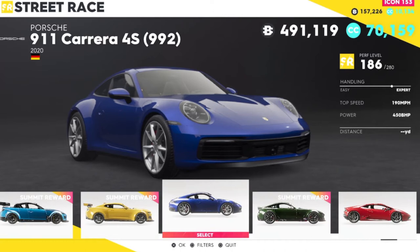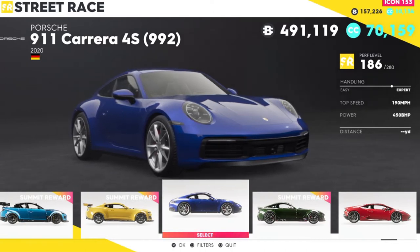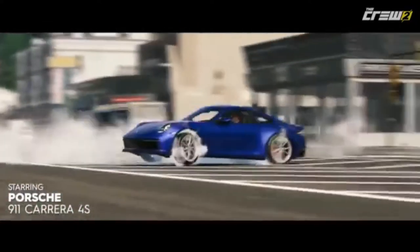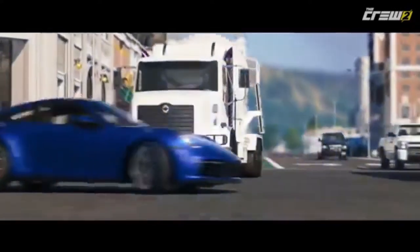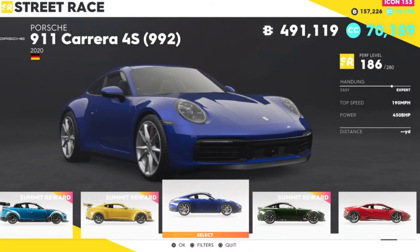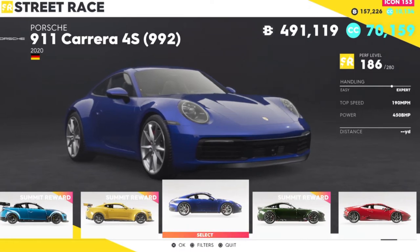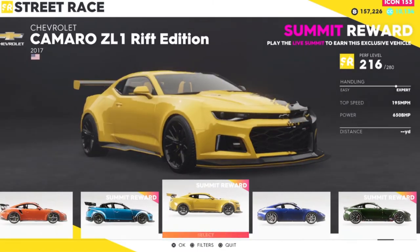I managed to find one of the new vehicles — the Porsche 911 Carrera 4S. This was teased in the trailer, it's the main vehicle that leads you through everything we'll be doing. It's an absolutely awesome looking vehicle. I would go and purchase it but unfortunately I don't have enough credits, though it sounds incredible.